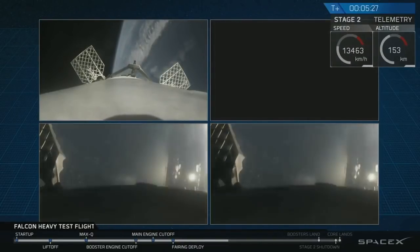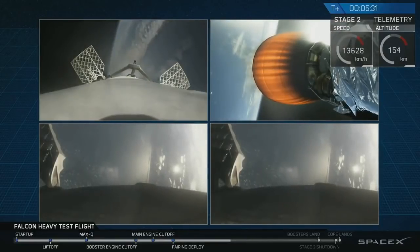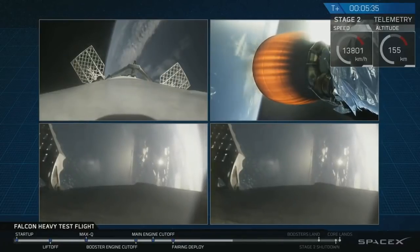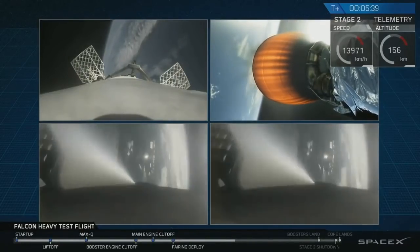Then the beautiful shots of Starman chilling in the Tesla Roadster. Absolutely incredible. On your screen at the moment you've got a few things happening. On the upper right, you've got MVAC-D continuing its burn.